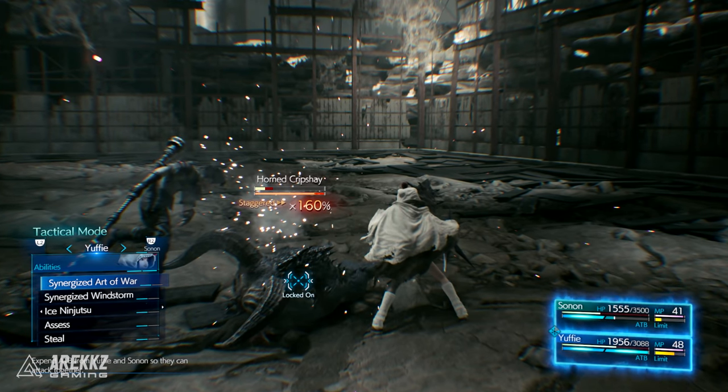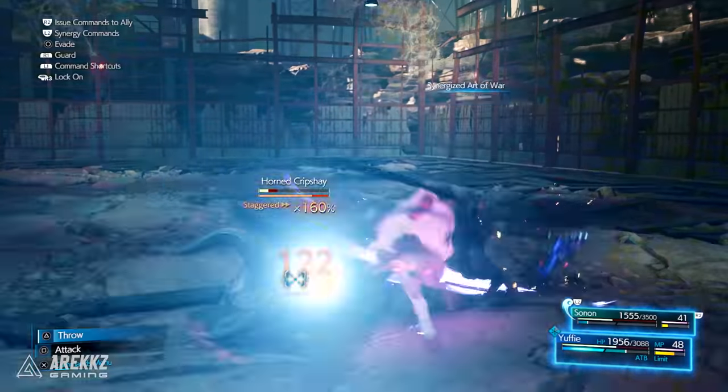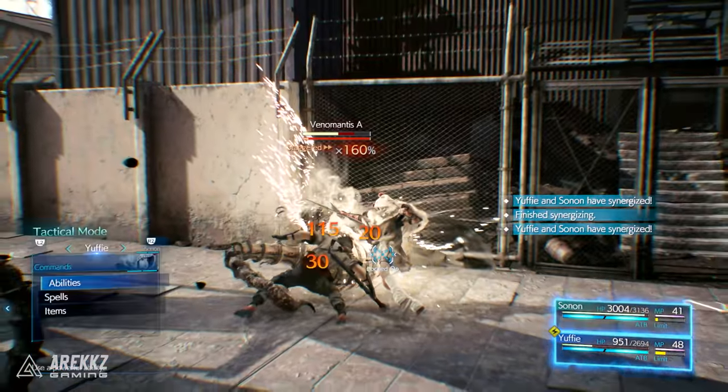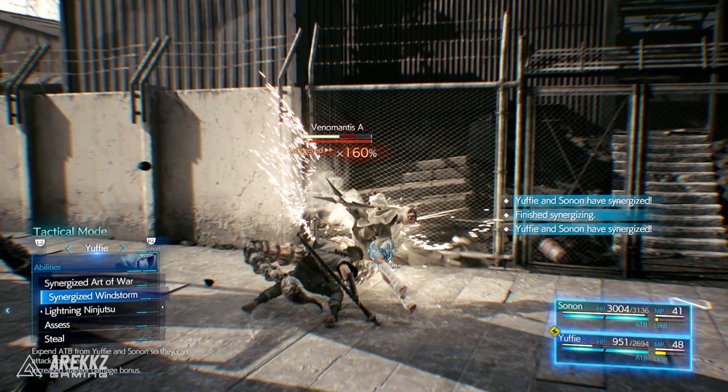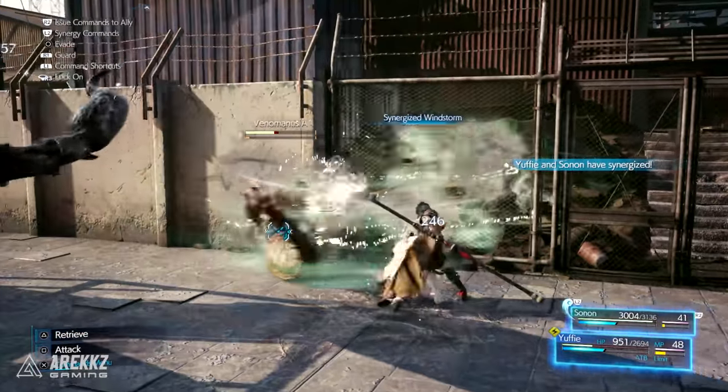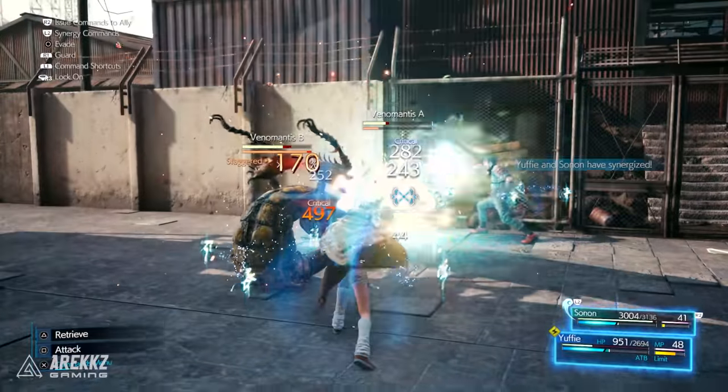A couple of examples: the Synergized Art of War buffers an enemy with blows, and following this all subsequent attacks deal more damage — so there's a debuff nature to it. You also have the Synergized Windstorm, which creates a gust of wind that damages all nearby enemies and then launches them towards you, so you can then go from that into some aerial combat.